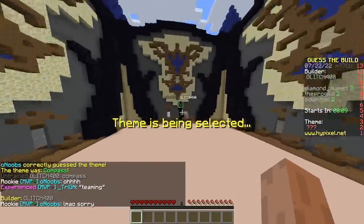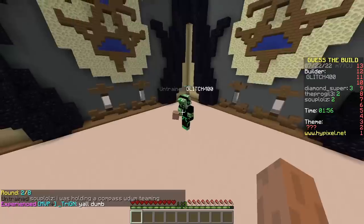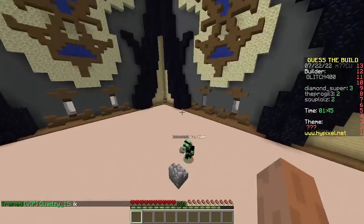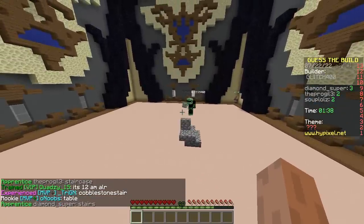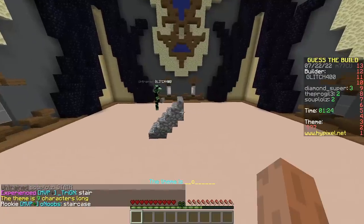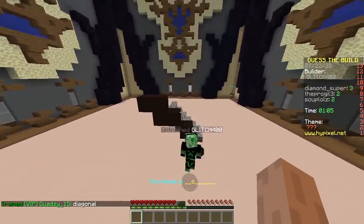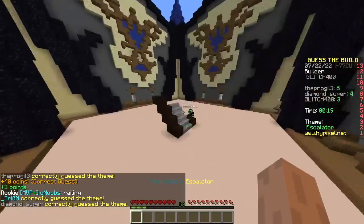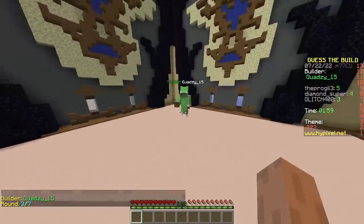He says 'oh I thought you were teaming, my bad.' Next build - a glitch 400. This is why you always look at the hand - rule number one. Cobblestone staircase? No, stairs - it's gonna be a triangle. Why would you use stairs? It's nine characters long. Some kind of diagonal? Some kind of handrail? Escalator! Not bad, good job.